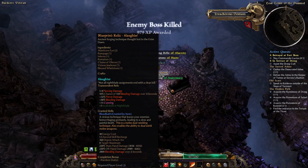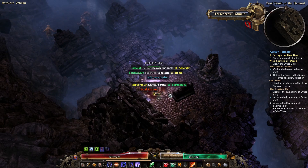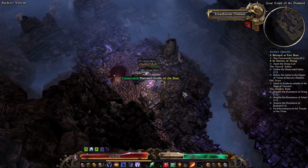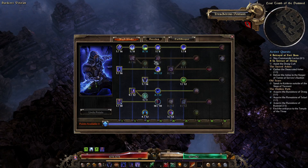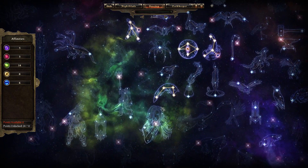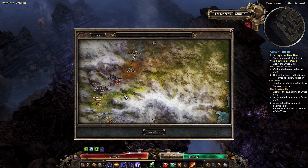The Slaughter Relic dropped — plus 1 to Nightblade. That might be worth using. This is the shrine we came for — Ancient Heart. It is a little pricey, but Devotion shrines are good. Plus one there. Let's unlock Murmur again. We're done there, let's go back to Fort Ikon.